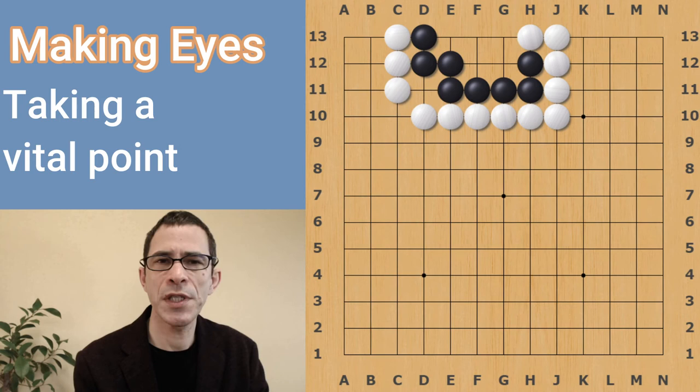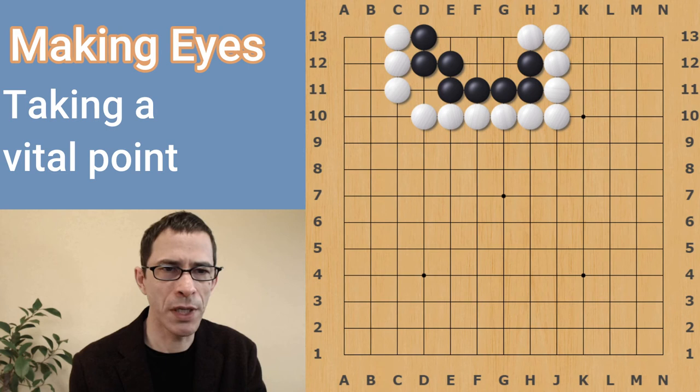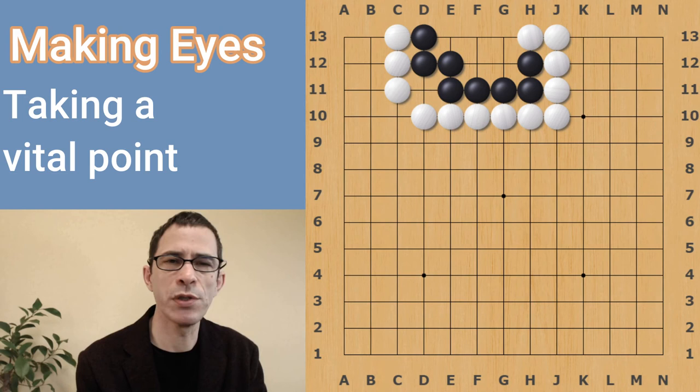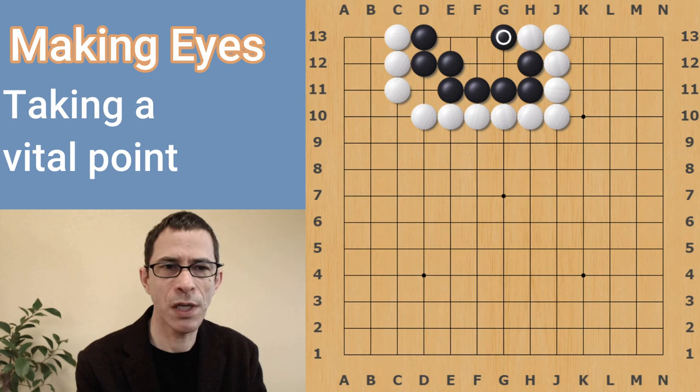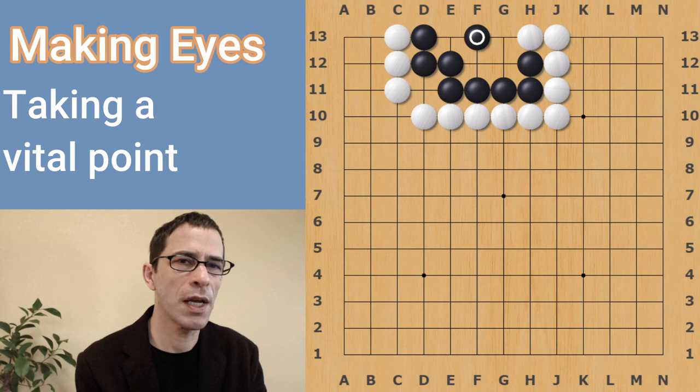Just to go back to the beginning, when you have a shape like this which looks like it could be alive or dead and you want to find the next move, the first thing you should think of is a way to expand your area if you're trying to make life. If white were trying to kill black, white's first idea should be to reduce the area. So it's very natural to play a move trying to expand black's area. It's only after you find that this does not work that your second idea should be to play what is called a vital point — a point that, in this case, divides black's territory into two.